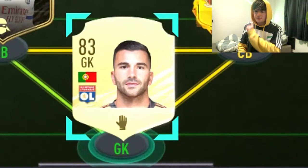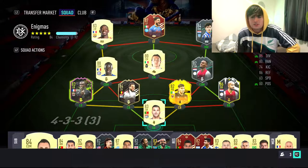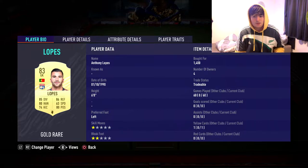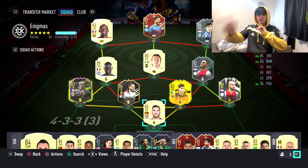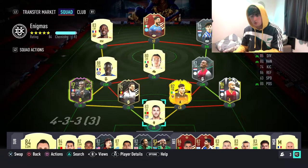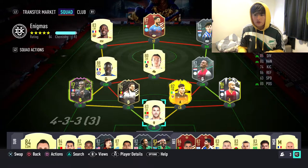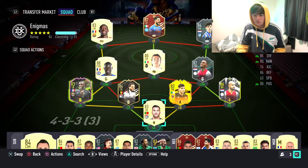Starting in goal we have Lopez, the famous Portuguese keeper. He's only 6 foot tall, which I'm not going to lie has been a problem sometimes. He's really really good at reflexes — he's only got 86 reflexes but the saves he makes, he can save sweaty goals, free kicks in the top corner, saves with his feet even though he hasn't got the trait. The majority of saves this guy makes with his big toe. Honestly, he's really really good.